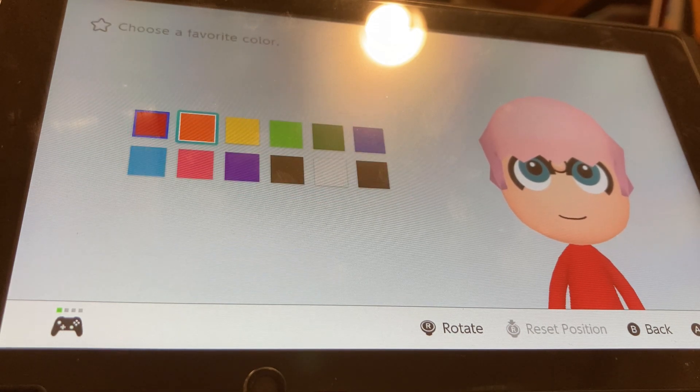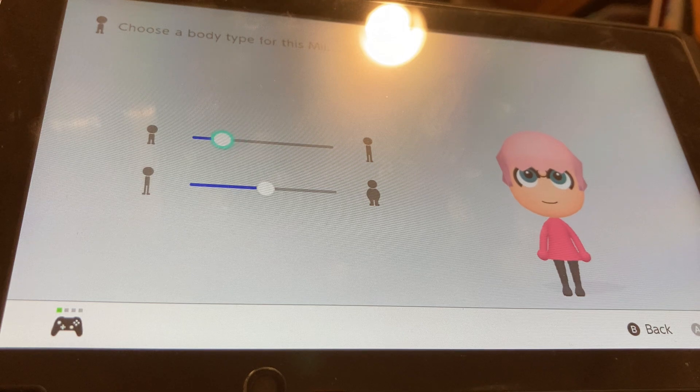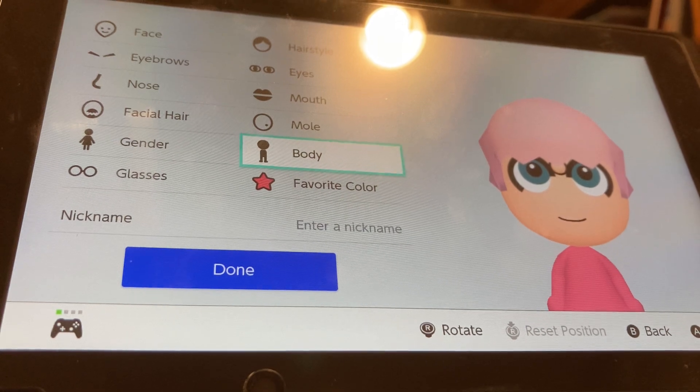Favorite color, we're going to be choosing pink. Body size, we're going to make her mostly shorter and mostly bigger. And yeah, it's time to make a Jigglypuff from Pokemon. I hope you enjoyed — make sure to like and subscribe for more, and I'll see you next video. Goodbye.